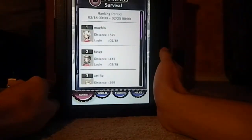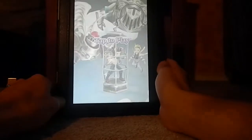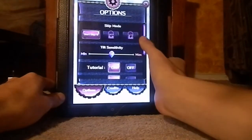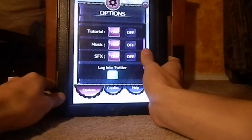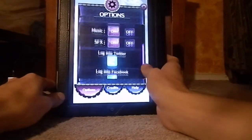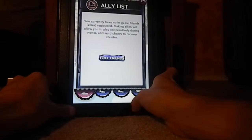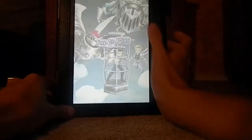There are achievements, I'm guessing, and ranking. Settings show tilt sensitivity — does that mean this is a tilt game? It might be kind of hard to do on camera. You can turn on or off the tutorial, music, and sound effects, and log into a social network. Allies — I have no in-game friend allies registered. Well, let's just play and see what happens.